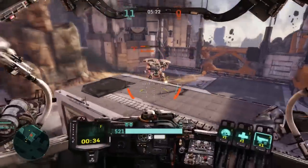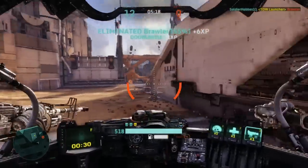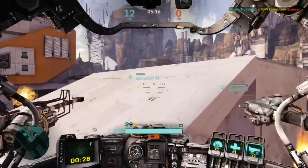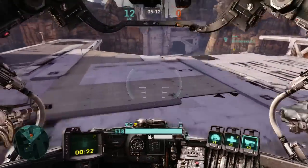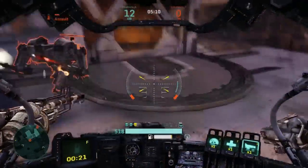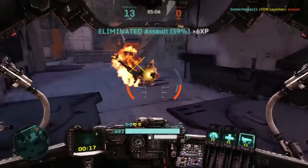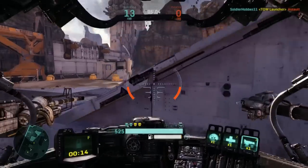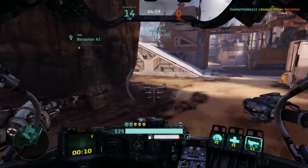Off to the left and right you can see the ability you have. It shows you when it's active, and it'll also show you the cooldown time of that ability — very useful.